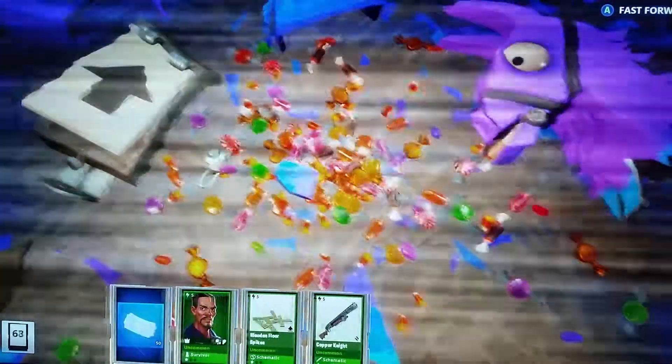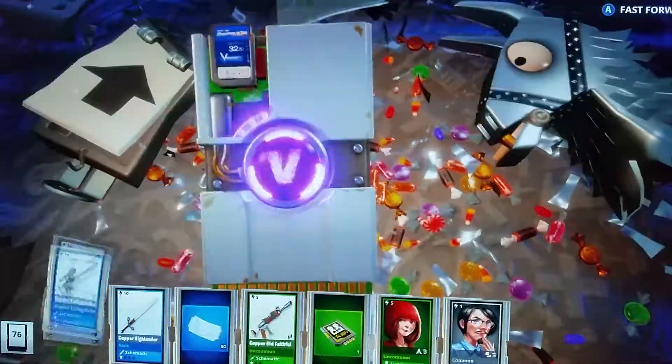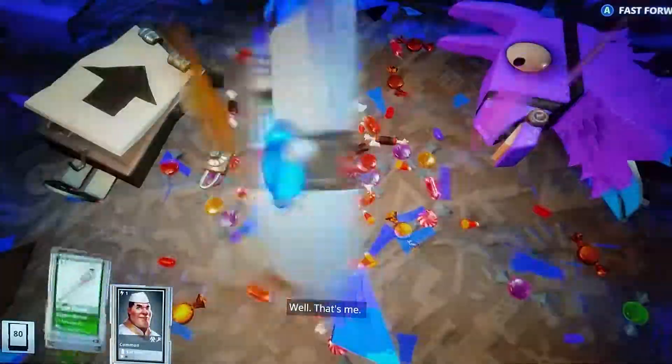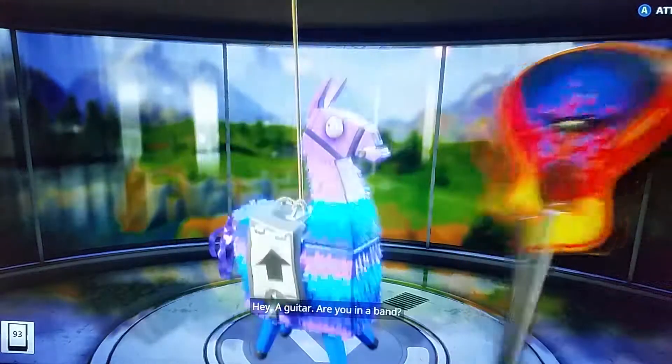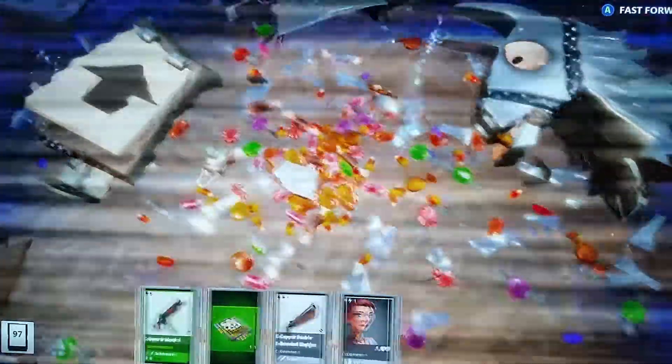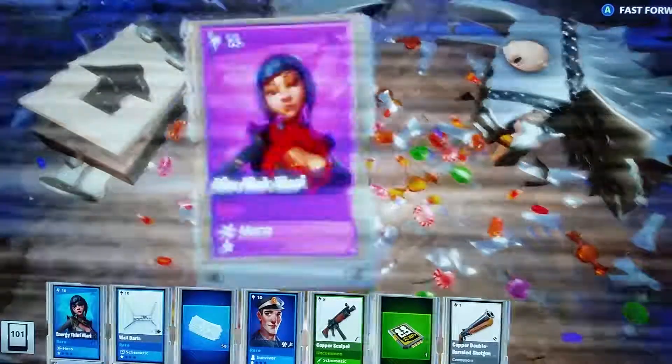These are all kind of going to be not that good, right? I think these are upgrade llamas. Got quite a bit of snowflakes. A copper hydraulic sword out of that. More snowflakes, a spear, more snowflakes. We're going to get a legendary here. More snowflakes, trap survivors, epic survivors.